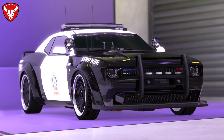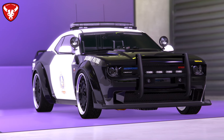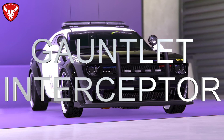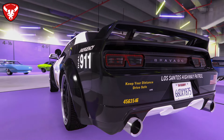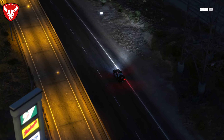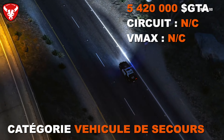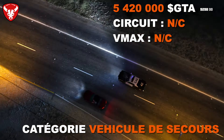Bravado possède 3 véhicules en catégorie secours. La Buffalo du FIB et la Police Cruiser ne sont pas disponibles en GTA Online. Par contre, la Gauntlet Interceptor, sortie tout récemment dans le dernier DLC de GTA Online, est disponible. Basée sur la Gauntlet Hellfire, elle n'est pas utilisable en course mais offre de nombreux customs de police — rampes de gyrophare, etc. Elle est magnifique mais très chère : 5 420 000 dollars, avec réduction possible après avoir réalisé l'émission.